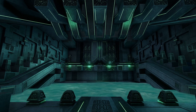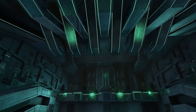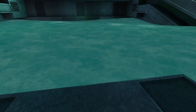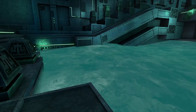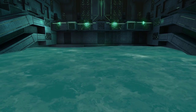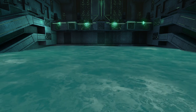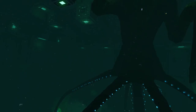I have teleported to the precursor prison moon pool room and apparently this room also had a lot of improvements regarding the lighting and the water. As you can see we cannot see what is down there — we can see the platform but that's it. What I really like is that there are waves in the moon pool, and these waves are actually being produced by the sea emperor.